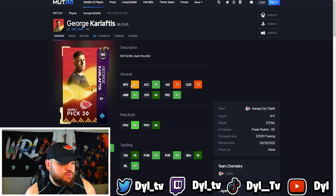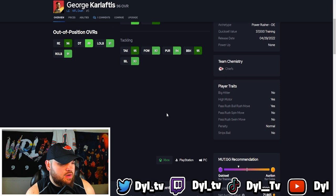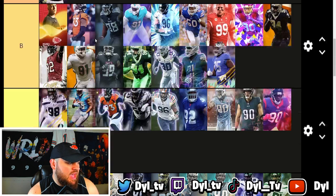George Karloftis has 83 speed which is decent but not top end. He has 91 acceleration, 96 strength, 85 finesse moves, and 96 power moves which are really good. Run defense-wise he has 95 block shed and 93 impact blocking. Trait-wise he only has the bull rush trait on yes. I think he is a tier below Jermaine Johnson, so I'm putting him in B tier. His lower speed compared to the A tier guys is really what keeps him there, though he is still pretty solid.